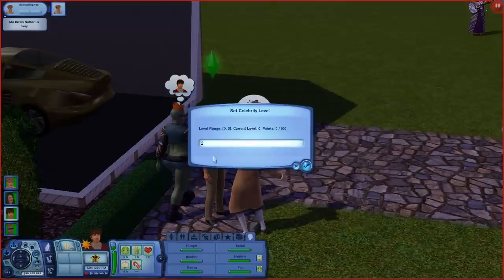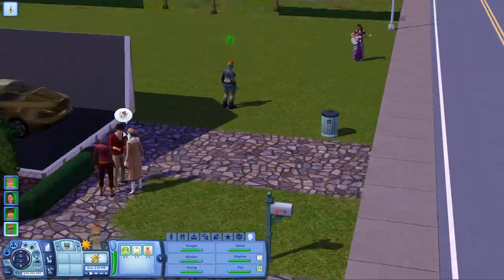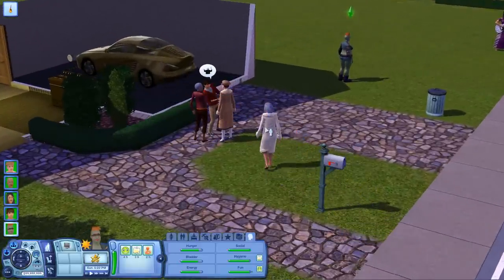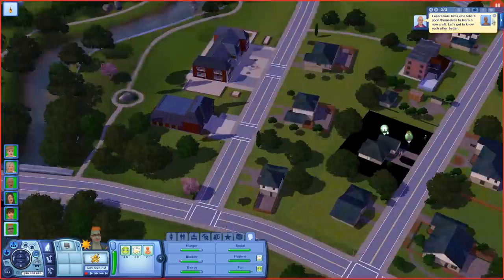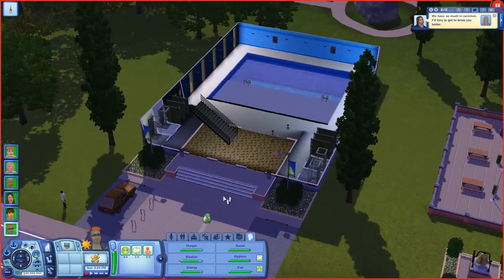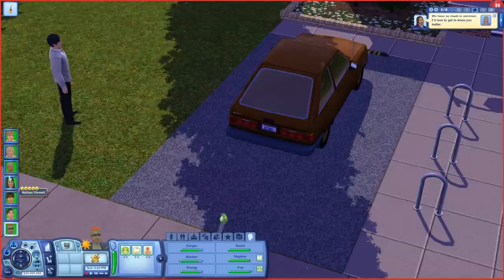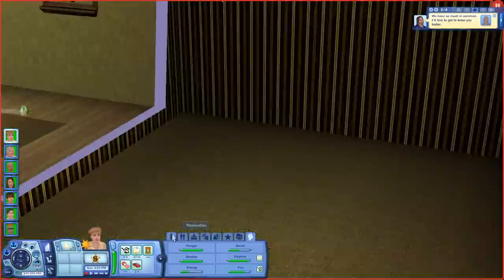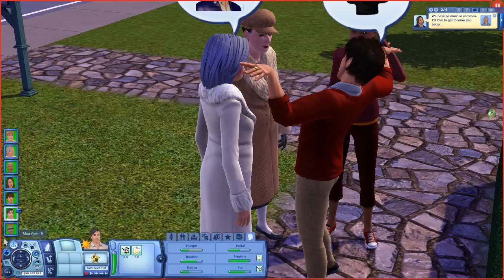We can also make our sims celebrities. You can just do "set celebrity level" right now — he's not famous at all, no one knows him. Let's make him five — and now he's super famous. Helga's gotta be famous too, she's got the looks for it, she's a model. Let's just add all these people to our family and try to get over eight.